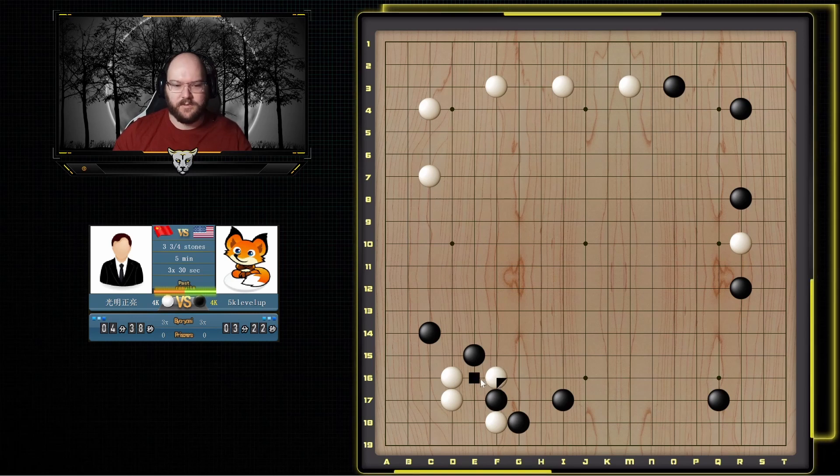This one doesn't really work because if I go here, any ataris — I connect, he can capture the one stone but I atari and capture the corner. And if he just does this one then he kind of just wasted this stone.